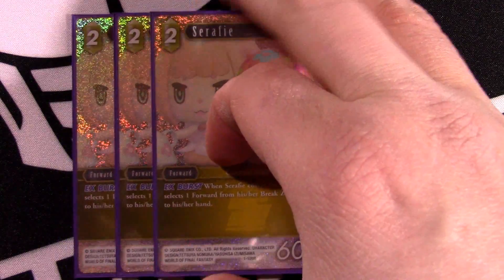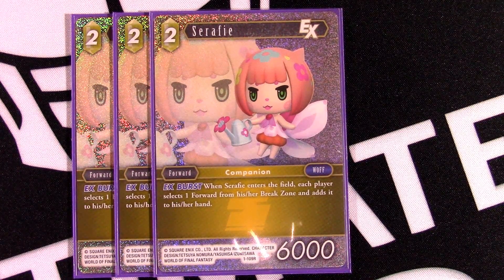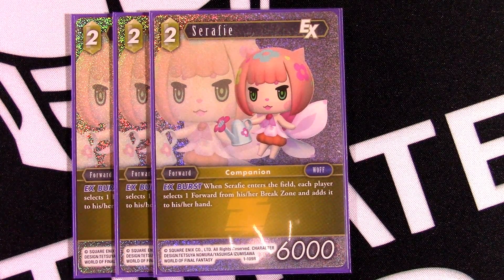Moving to our earth forwards, we have two-drop Seraphie. This is great for two different things. The X-Burst is a may effect — don't forget about that — but it's great for getting back a Thief late game or a Prish. It has a lot of utility in the stack, and being able to have extra mill cards is certainly helpful. It's also a great card to play turn one if you're on the play, because you can pitch something, get it back for free, and have a 6,000 with some lasting power.